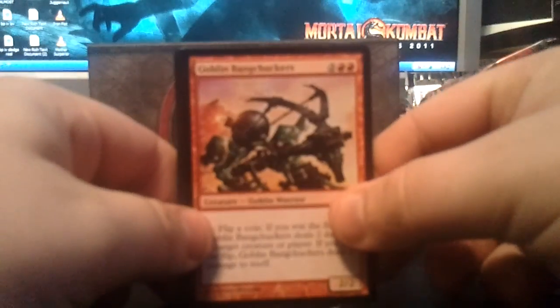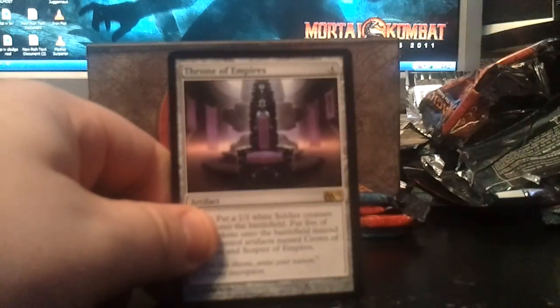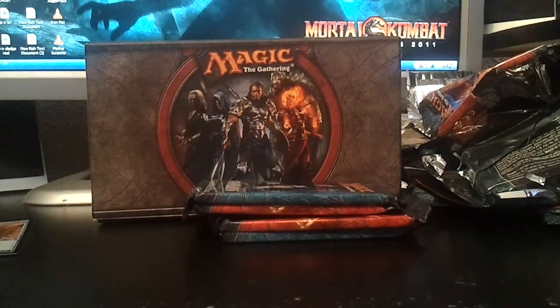5th pack — we got four packs left after this. Jace's Archivist was an okay pull, but so far nothing too spectacular for the Fat Pack. Uncommons: Goblin Bangchuckers, Ambassador Oak, Master Thief. Throne of Empires — that's only my second one, so that's pretty cool. And a Foil Thran Golem. Throne of Empires is pretty cool, but again nothing spectacular.